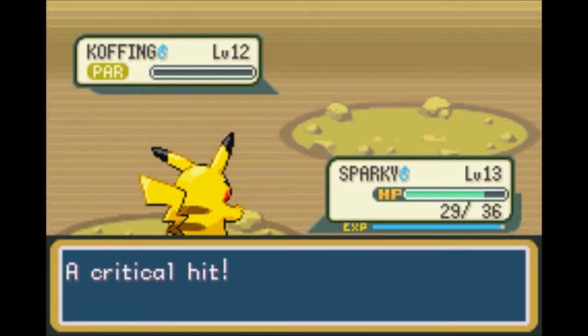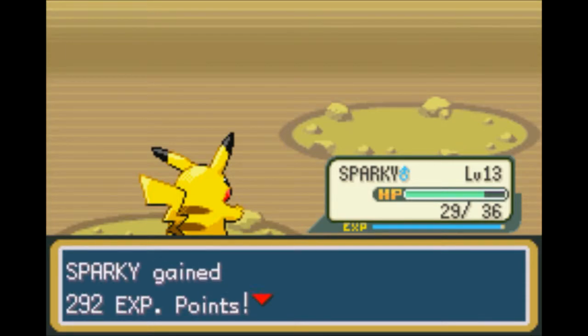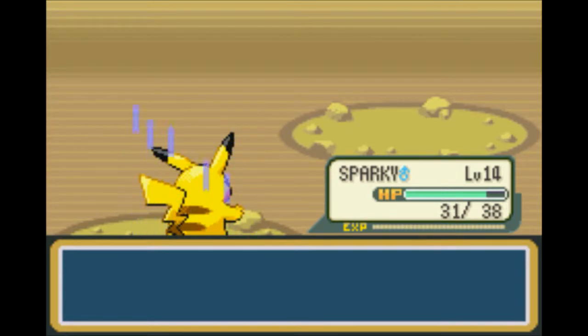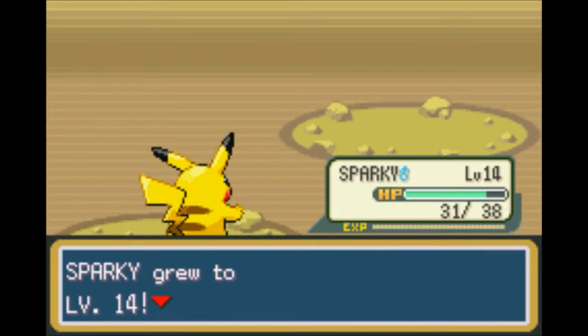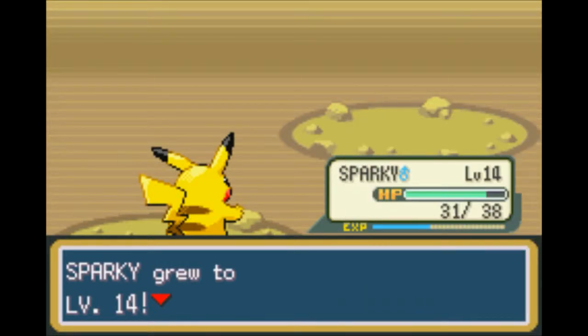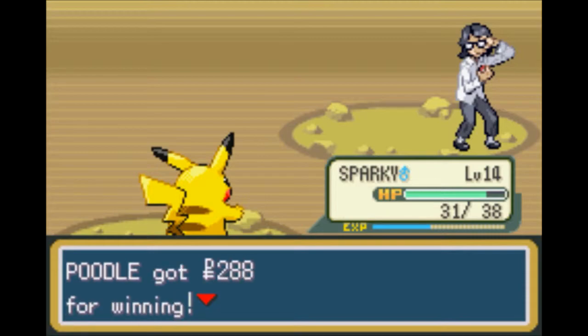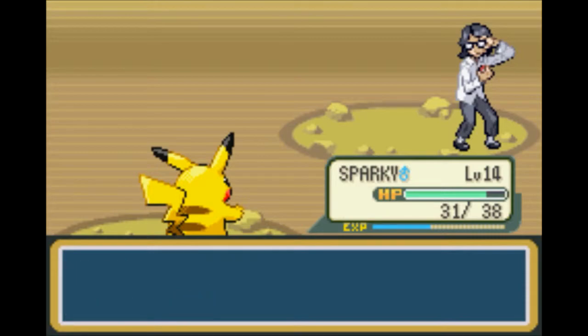Nice speed boost there, and Miguel is defeated — we got 288 for winning. Awesome. We should take a fossil — no being greedy.